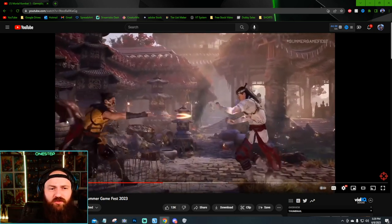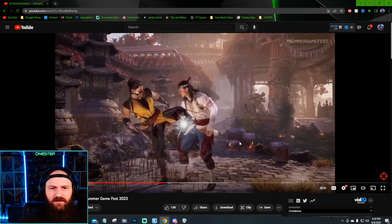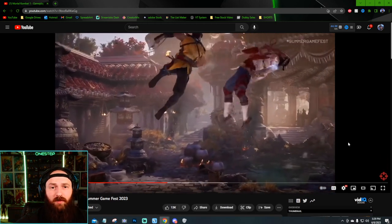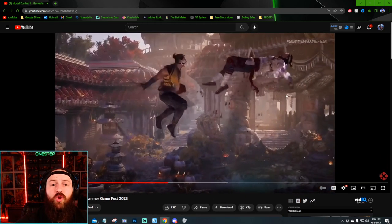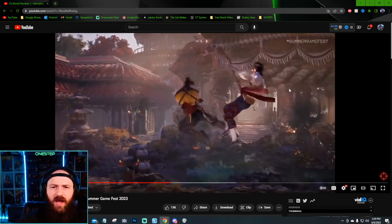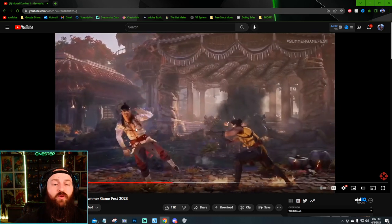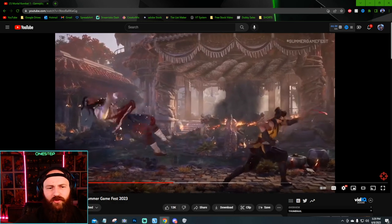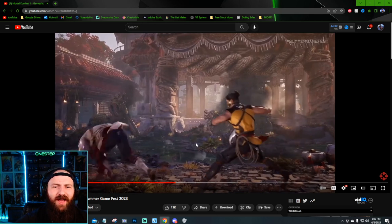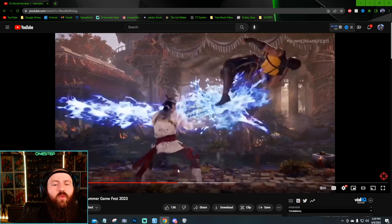Scorpion's famous spear — get over here — and then he's in a daze. We're going to see a combo, probably a pop-up. There's a big pop-up. Air combos look insane: one, two, three hit in the air — what is this, Smash Bros? — four hit in the air, five hit in the air resets him, throws him back. Five hit air combo before Liu Kang lands. Absolutely disgusting.